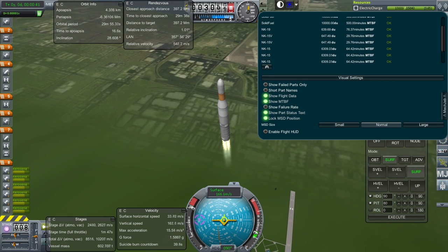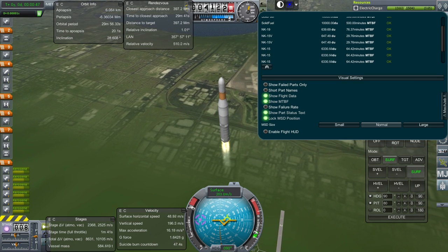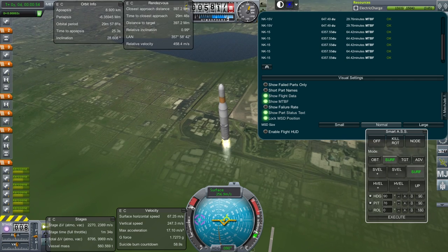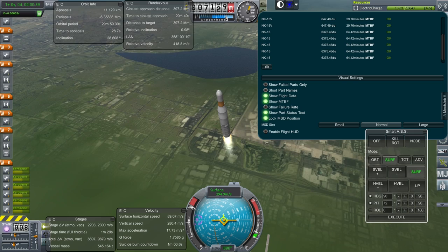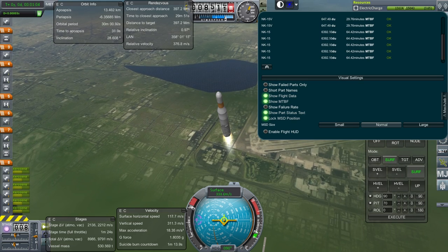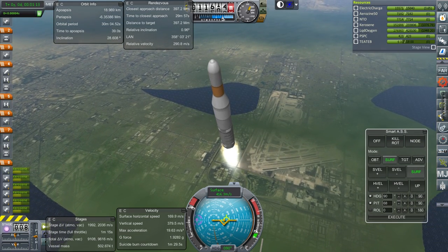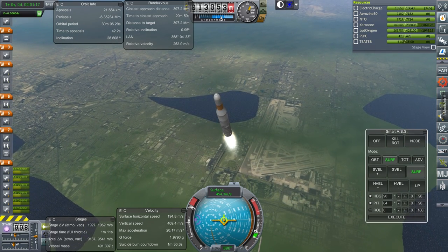As far as test flight is concerned, we only have 647 data units on the NK-15V — that's pretty dangerous. NK-15 though, we have 6,300 data units. Mean time before failure on these engines: 64 minutes. On the NK-15V it's only 29 minutes, so better watch out for that. We really need more on the NK-15V. For the NK-19, it's only 640 data units, but it's 76 minutes mean time before failure. The NK-19 is just the upgraded NK-9V, but apparently it restarted us on the data units.